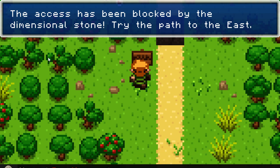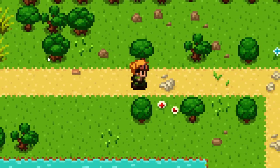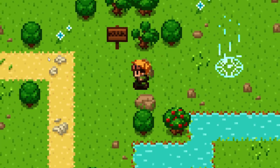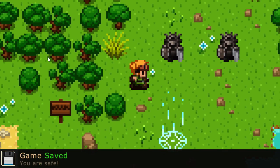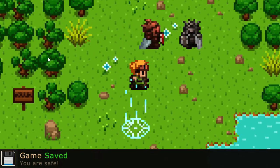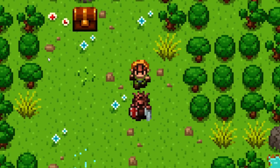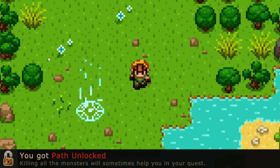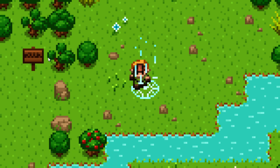Access has been blocked by the dimensional stone. Try the path to the east. A dimensional stone — as in, like, faux 3D, I guess. I couldn't go through there until... That's tricky. Save. Let me guess — you are going to come to life if I poke you. Let's come attack me over the save point. The timer's rolling off. I got to kill these guys. Die, stone creature. I unlocked a pad. Let's save the game. Good times. Thanks for watching Evoland — that was the first five minutes of it. Hope you're having a great gaming day. Take care. Bye.